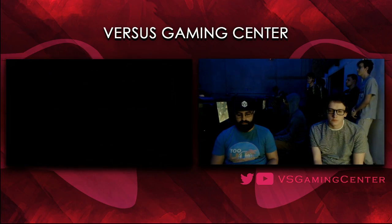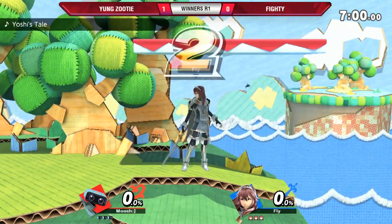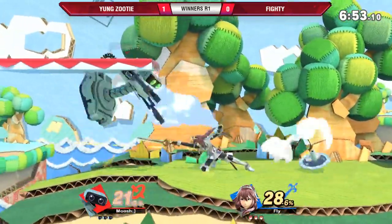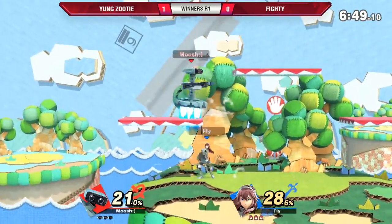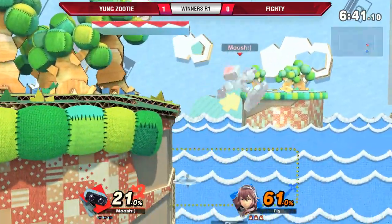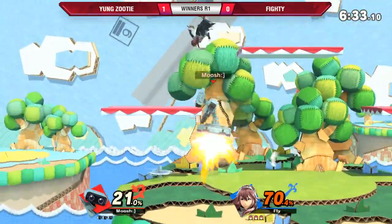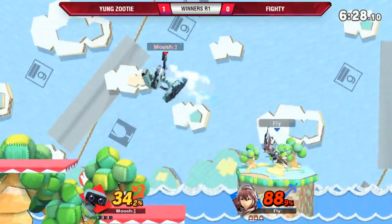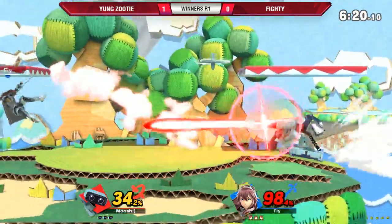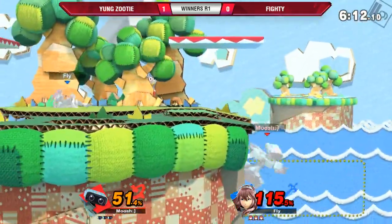Generally the game plan versus any zoner-type character is once you break their zone, you never want to let them play. Maybe he could try going for more up-air juggles. What I definitely want to see from Fighty is taking advantage of walk speed — being able to shield faster out of movement. You don't necessarily have to dash versus every character. Characters like villager, ROB, the Links, Robin, Mega Man — they're all just gonna sit in place. They want you to come to them. So take your time. If they move toward you, that's because they have confidence. When someone runs at you frustrated, it sets up situations — you're not able to act out of your first couple frames, so they'll just stick their foot out and trip.